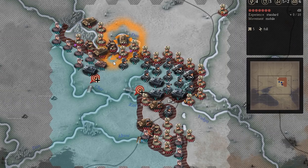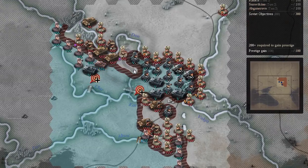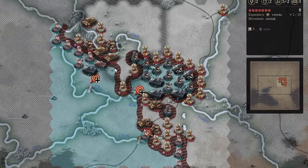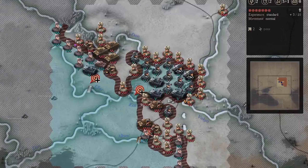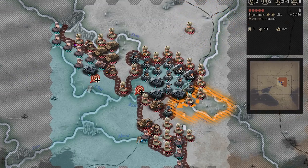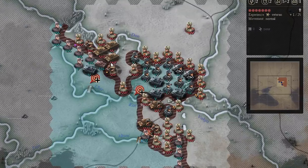You want to do the historical thing here and try to do a double envelopment. But the AI is actually pretty adept. The game knows that in every scenario you're not really going to have a loss condition. What it's going to try to do instead is prevent you from achieving your win condition in a timely manner. Now the way the game does supply: if a unit is cut off for one round it can still attack - it'll lose a couple steps of supply but it can still attack and move. Two rounds it can move but it can't attack. So if you're cut off for two rounds that unit is really hurting.